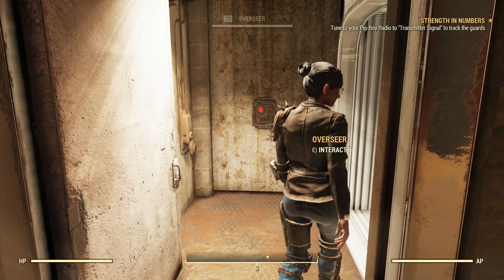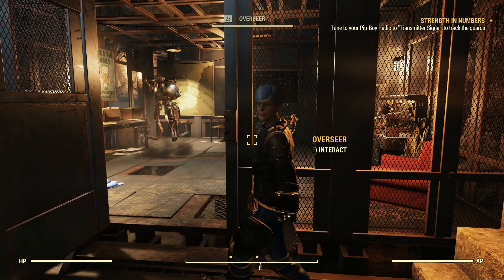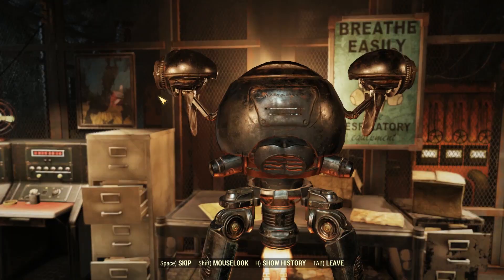Once you go downstairs to meet Davenport, he'll tell you that later on he'll have some missions for you after you meet the new arrivals. This tells me you have to be at least level 20 to start his daily photo opportunity missions. He says: 'The Overseer has been so excited to see everyone again. Once you've acquainted yourself with our new arrivals I may have some field work for you.'